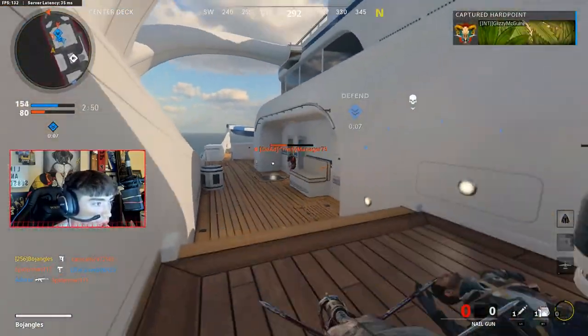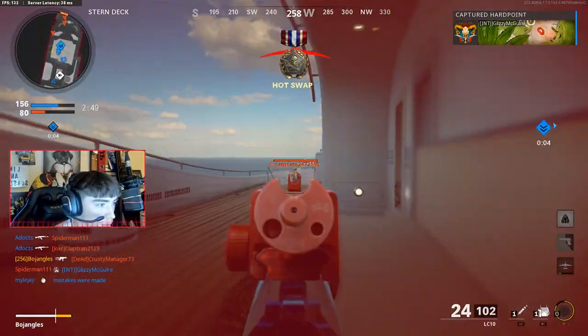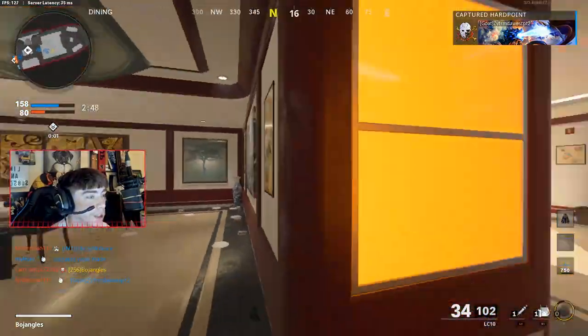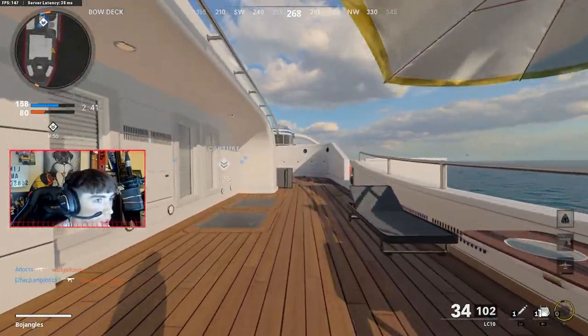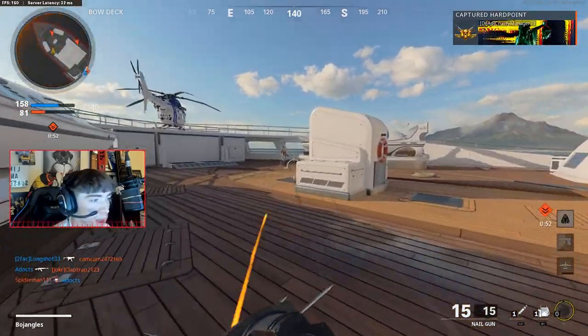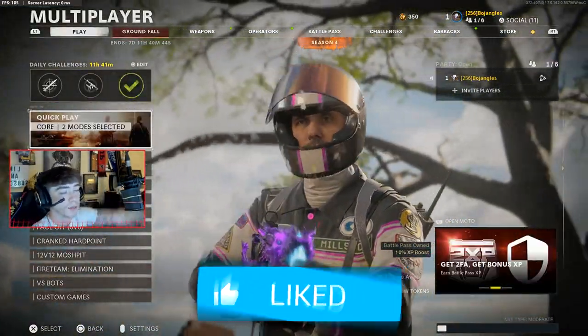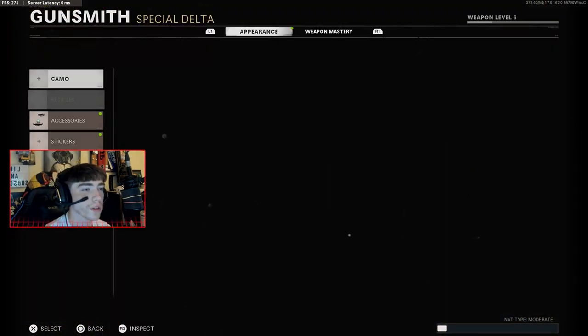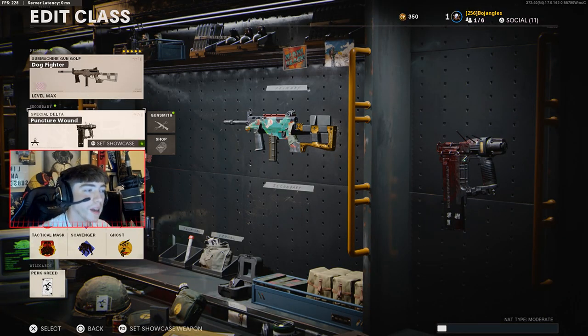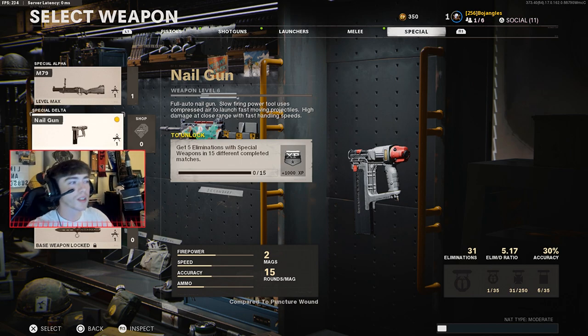This guy's got a freaking RPG. I'm out of bullets. You can't put attachments on the nail gun, so it's really fun to use — it's definitely a cool secondary — but trying to get a nuclear with this thing, I have 15 bullets. The brand new nail gun, everybody. Let me know what you think in the comments. I really wish you could put like one or two attachments on it — I feel like it would really help. But it is a secondary, it's supposed to be for fun.